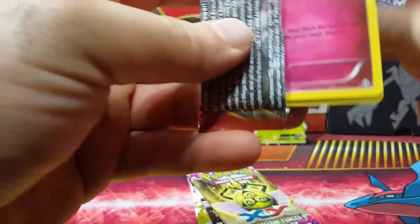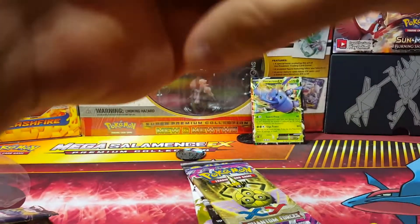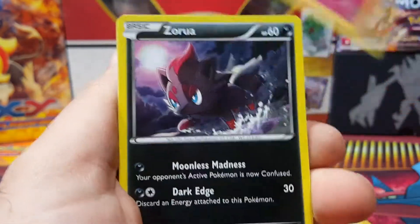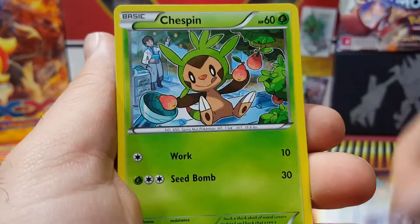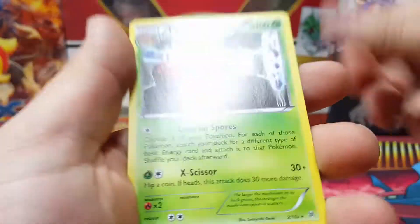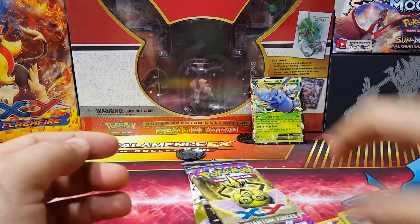Breakthroughs next. Spewpa, Stunfisk, Ursaring, Flabébé, Zorua, Fennekin, Doduo, Chespin — we have a Fennekin reverse and a Parasect. It's always a good way to bump it out like that — it's always Parasect.